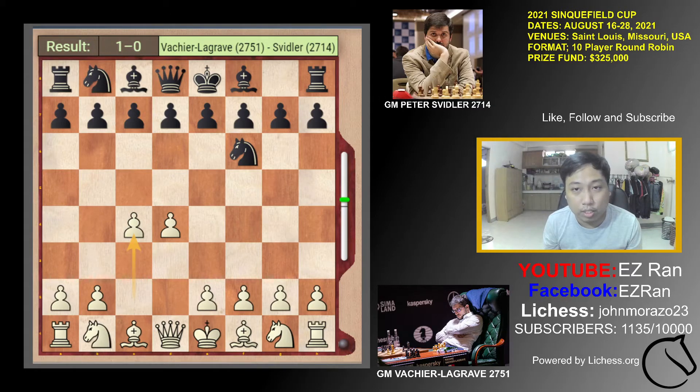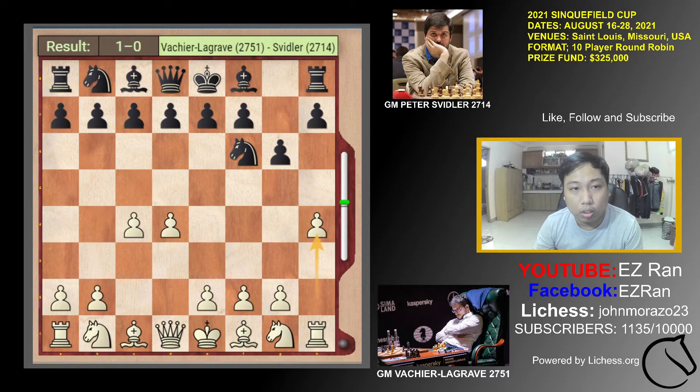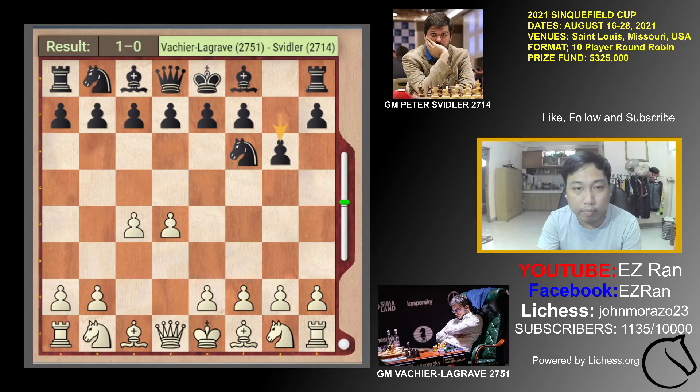Svidler played G6. He wanted to choose either King's Indian, Benko, or Benoni. But here Lagrave played some unusual line from White and played H4. The normal move here is Nf3 or Nc3, but Lagrave chose to deviate the line by playing H4.